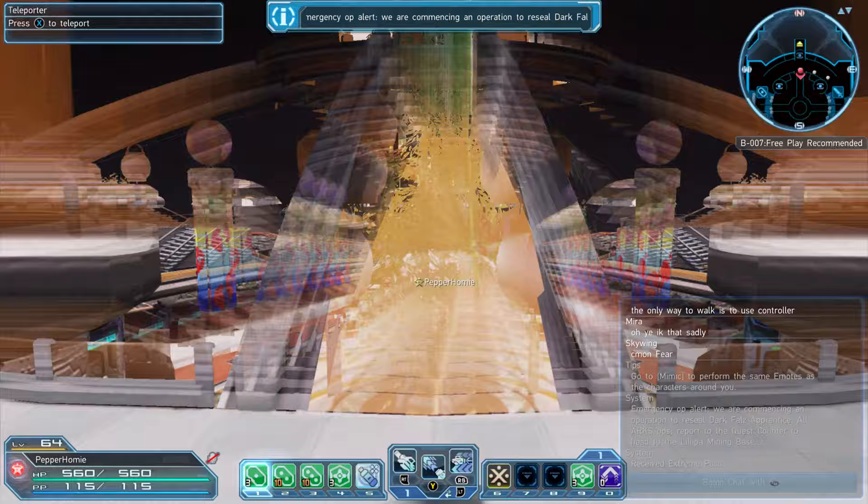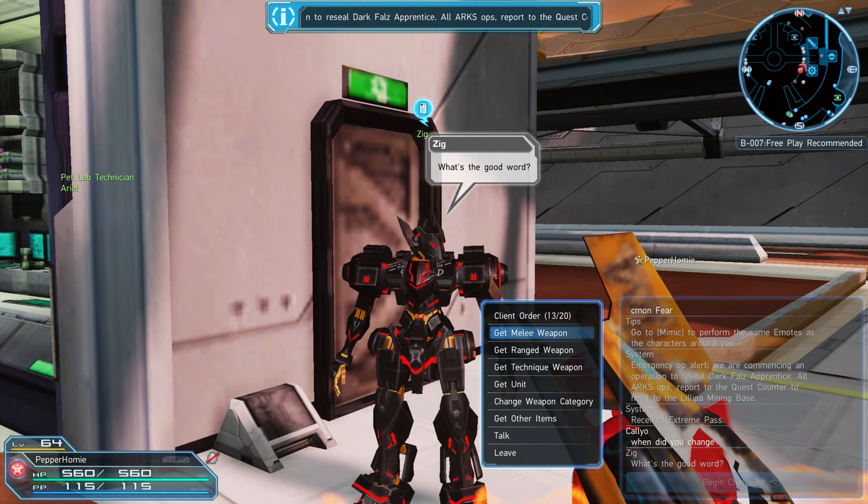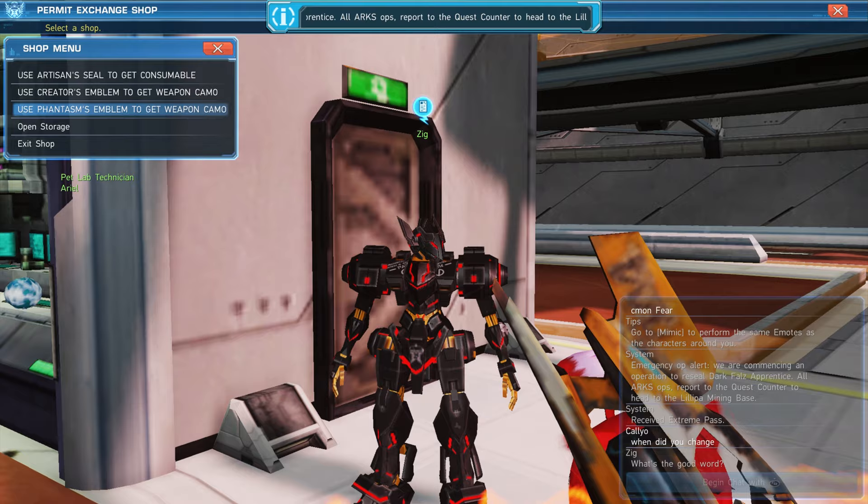Once you talk to Zig you'll need to go down to where it says 'Get Other Items,' and at this point you'll see a few options, but the options we're looking at are Creator's Emblem and Phantasm's Emblem. These emblems can be used to redeem several different weapon camos for your character.